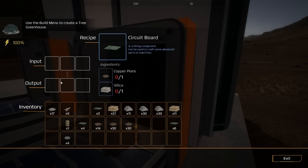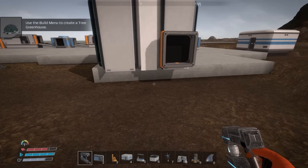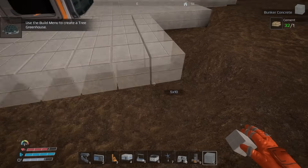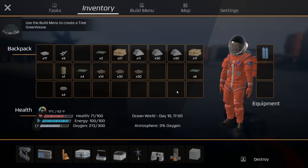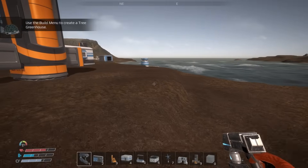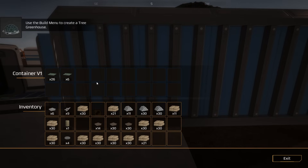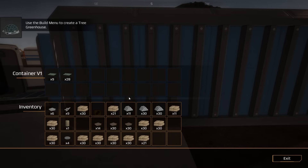Everything should be coming through now. Do I ever need more than three stacks of circuit boards? Probably not, but I'll put a storage box behind it anyway. Let me build the foundation out a little more. We are going to have a ridiculous amount of circuit boards — way more than I'll ever need — but that's perfectly fine. I'll set it to stack up to 30.